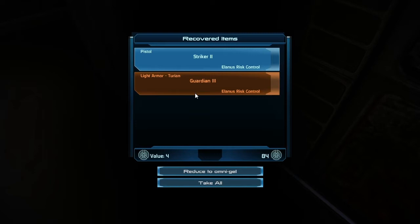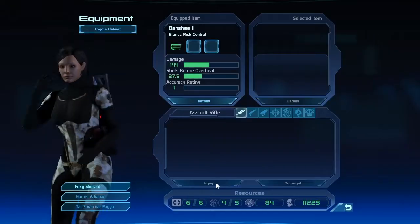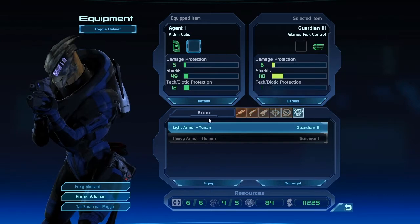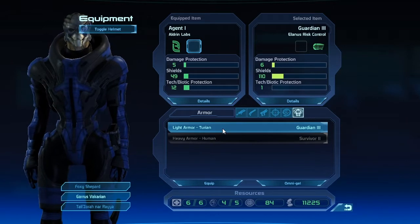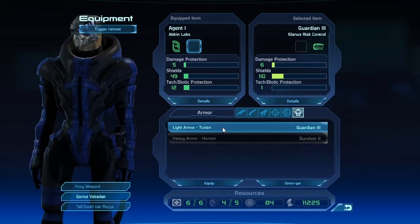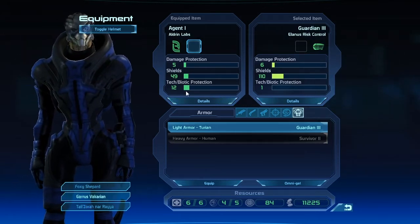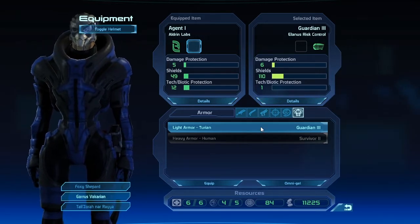Light Turian Armor. That could be worthwhile, and we've got a striker pistol. Let's check out if that is actually good for Garrus, or if it's junk.